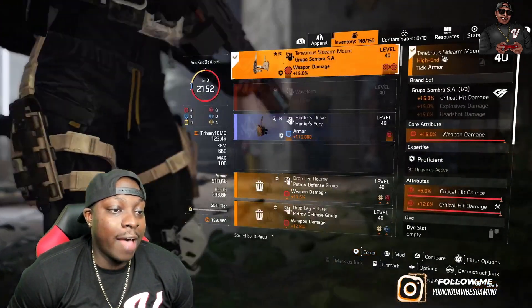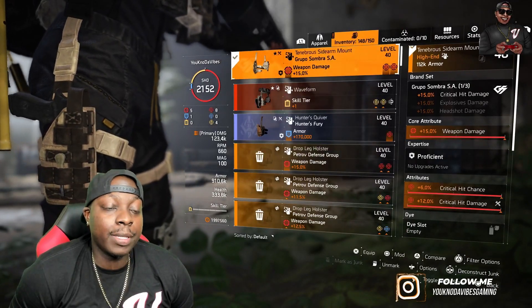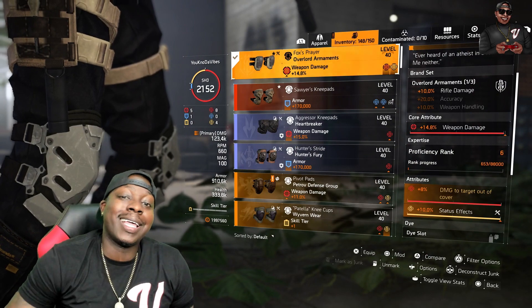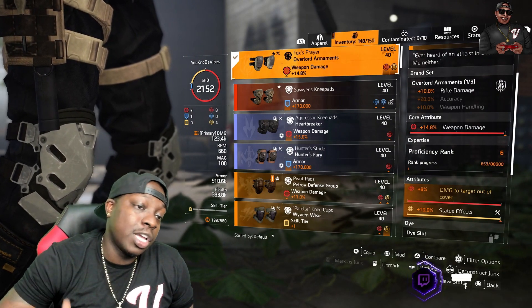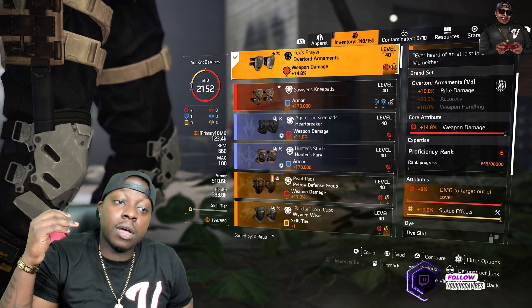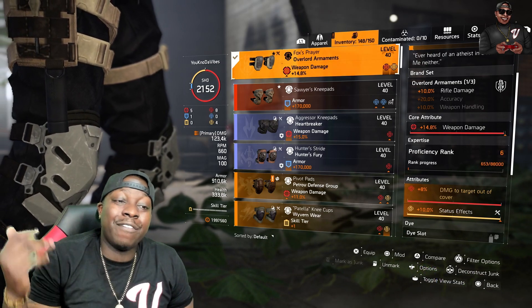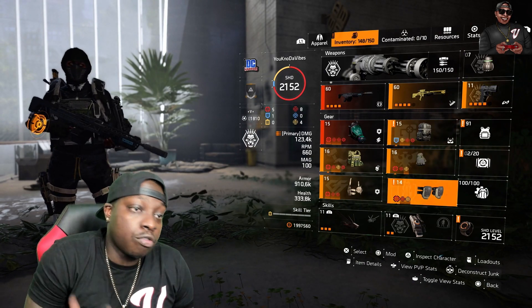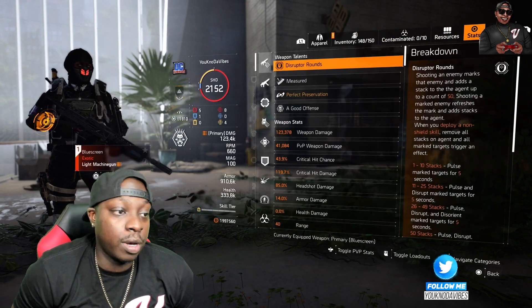You're going to have one piece Grupo Bow with critical hit damage and critical hit chance, and then you want to have Fox's Prayer and knee pads, which are just giving you that multiplicative damage. So on this build, you're going to have 20% damage to target out of cover, damage to armor, 50% status effect, status effect, damage, and crit. You're going to have a little bit of everything all over the build.